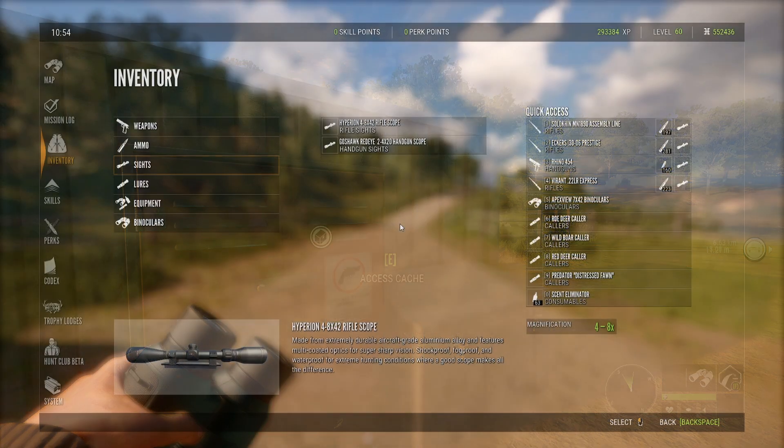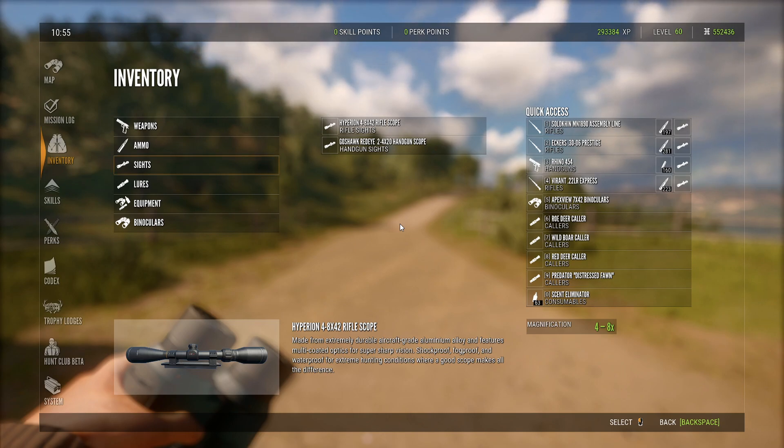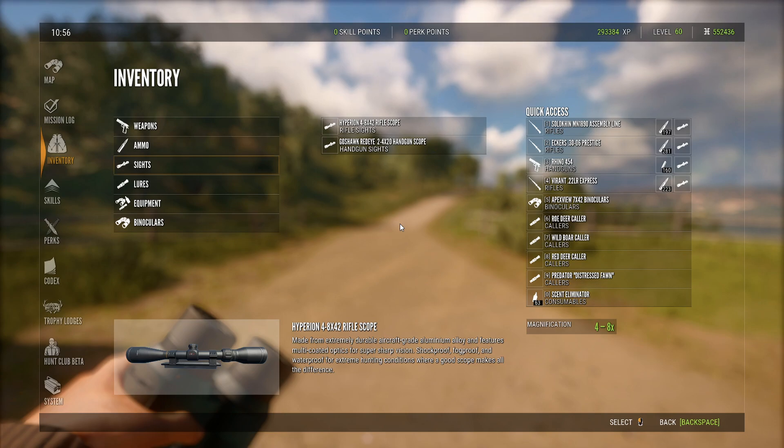So this is going to be my preferred loadout on Quattro Collinas. I'm using the Mosin for roe deer, then the 30-odd-6 for all the ibex species, mouflon sheep, piggies, red deer, and Iberian wolves. Next is the 454 Rhino for close encounters with the wolves, which tends to happen quite a lot on this reserve, and finally the 22 Express for the hares.